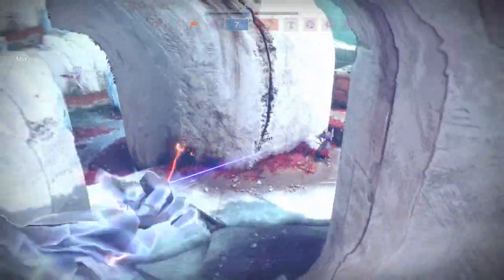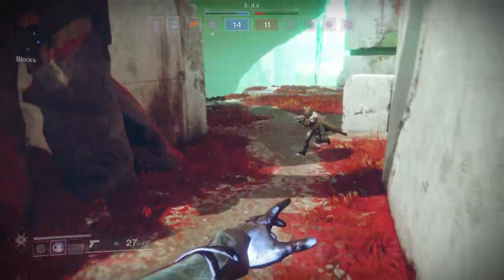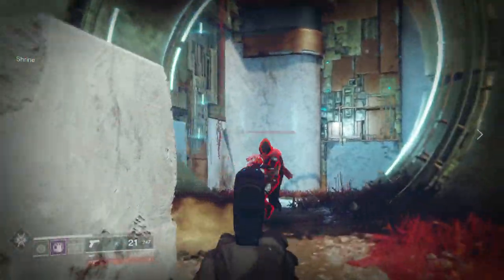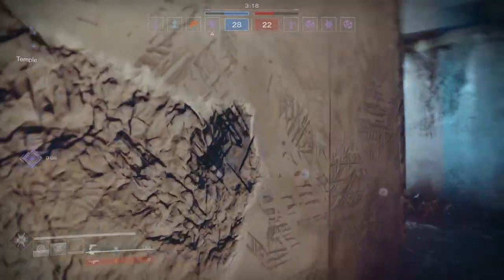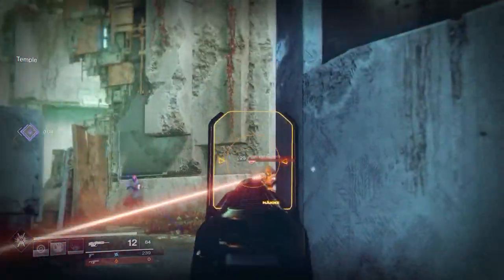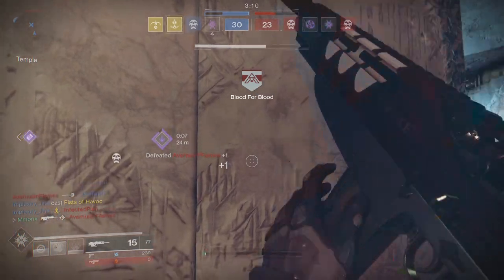Use tactical retreat. With Blink you can retreat from a bad situation and then set up a better position for yourself once the enemy follows. Taking on multiple opponents: Blink offers you a better chance in outnumbered engagements, especially if you have a strong CQC weapon. You can Blink in, take one out quickly with a melee and your weapon, and then Blink away to escape. Taking on multiple opponents requires accurate Blinking as well as good timing and aiming.